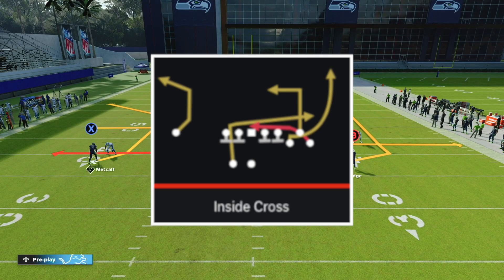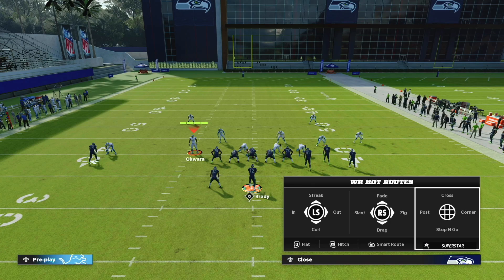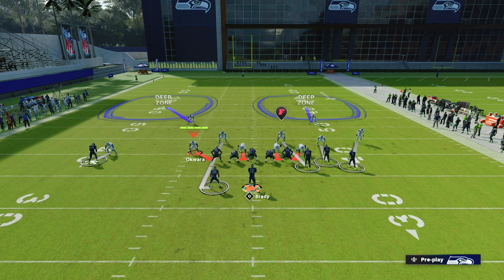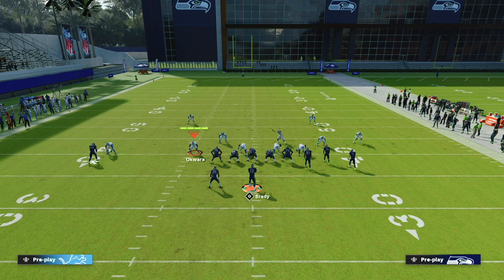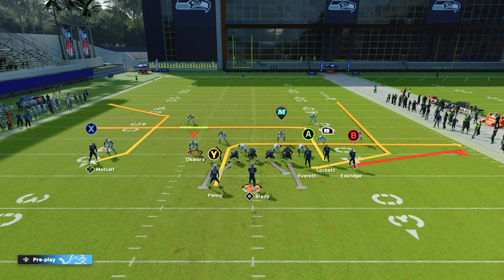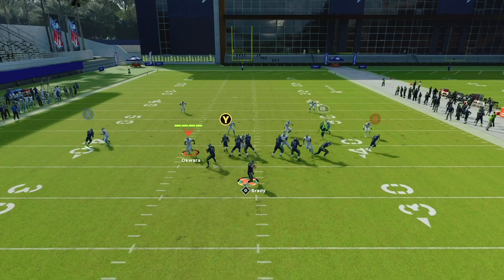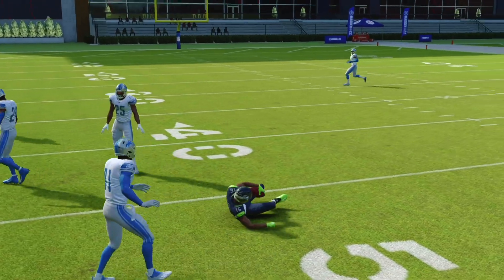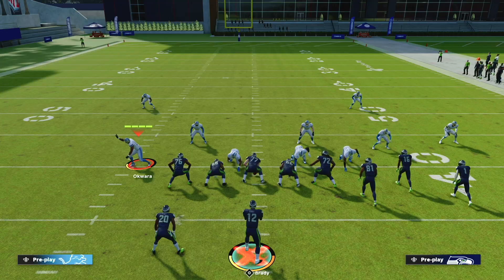Now we're going to look at the play Inside Cross. This is one of my favorite man-beating plays in the entire game. All we're going to do is put B on a flat route — that's our entire setup. We are going up against man defense, so if you go against somebody who likes to run man, this is a great play. Our Y receiver, our running back, and our RB receiver are going to put the user in conflict. The user is going to have to guard one of them, and whichever one they guard, we just throw to the other one. We snap it — let's say they guard Y, we throw to RB, and rack it up the field for an easy 10-15 yard gain. A super annoying route combination against man defense.